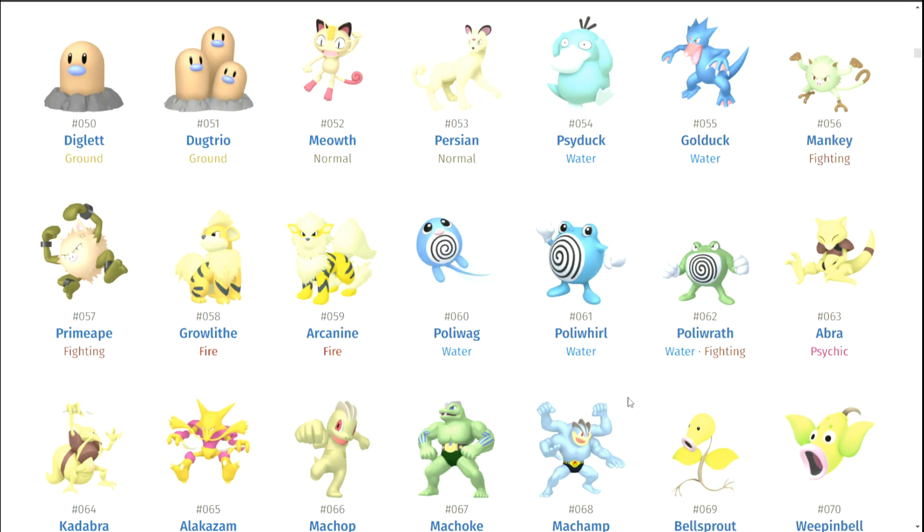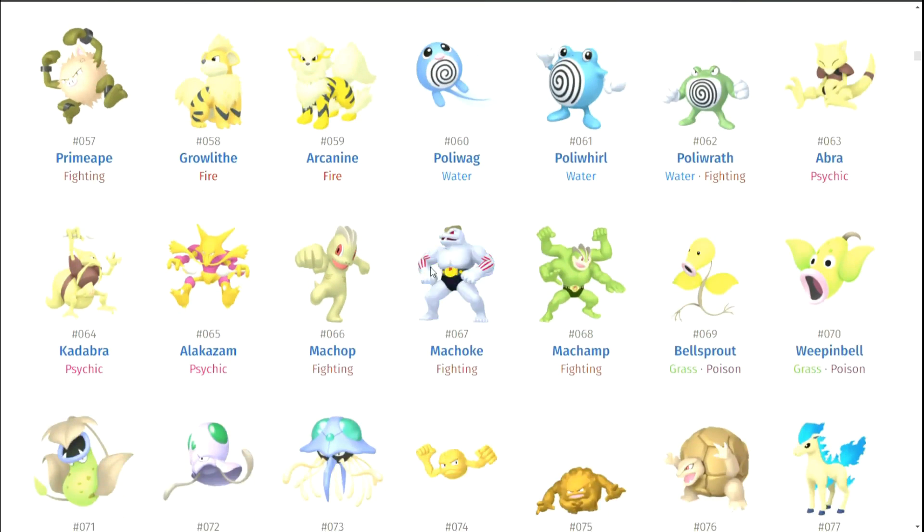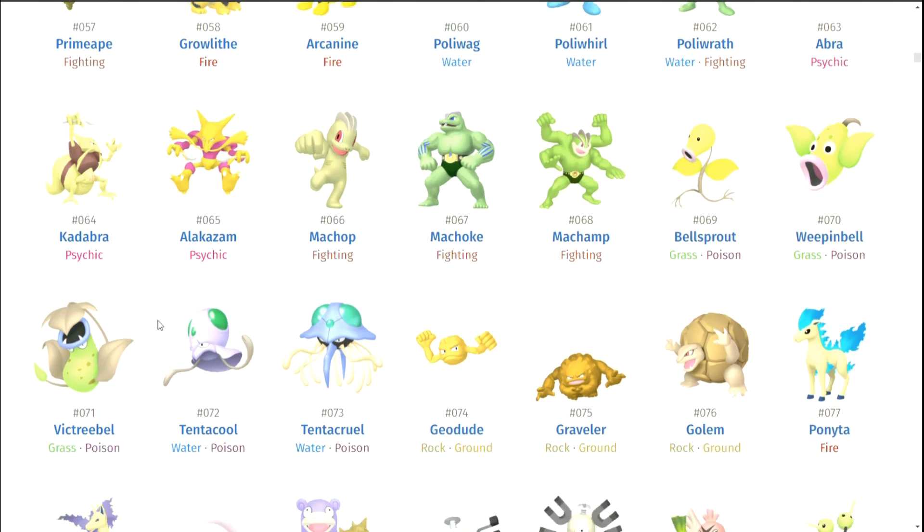Poliwag, Poliwhirl, Poliwrath — another one of those cases where the final form just gets a random color change. Good lord. They didn't change all that much either. Abra, Kadabra, Alakazam — Alakazam's okay. If you like pink, that's pretty cool, but I do think Alakazam looks way better in the base colors. Machop, Machoke, Machamp — just more green. Everything's green.